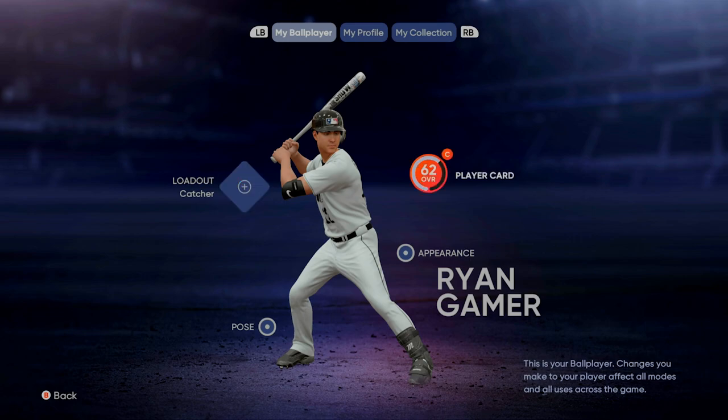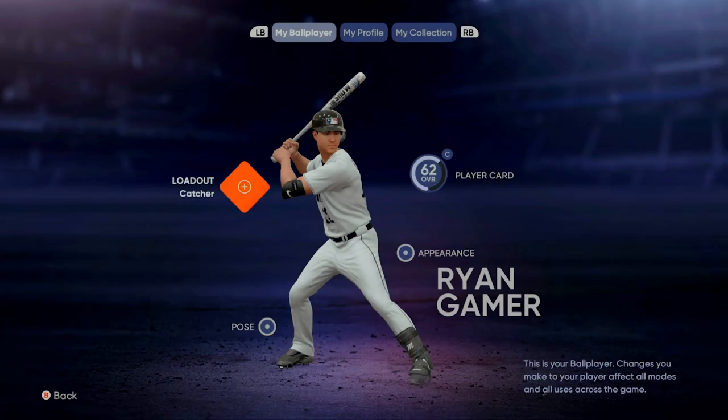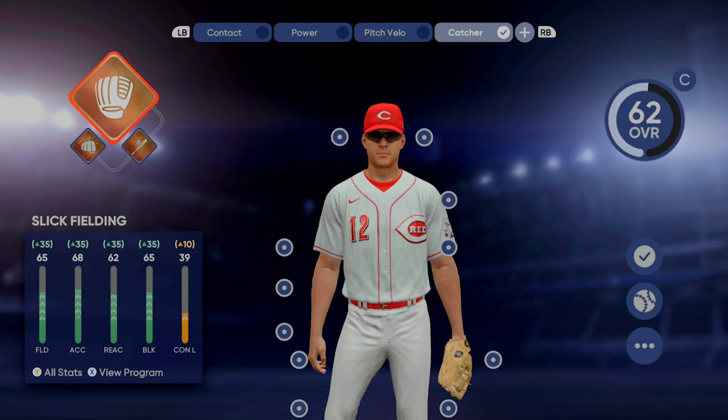Once you're here you can change your appearance, you can change your name, you can change the pose, you can look at your player card if you want to. But what you're going to do to actually change your position to pick the position you want to use in Diamond Dynasty is click on loadout.